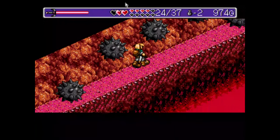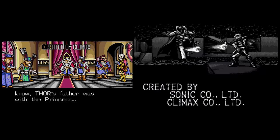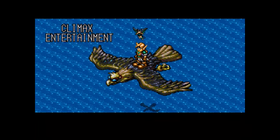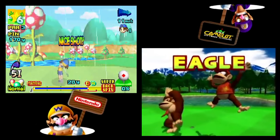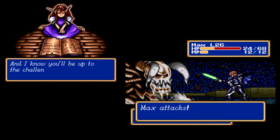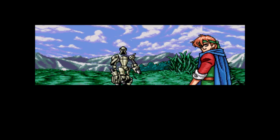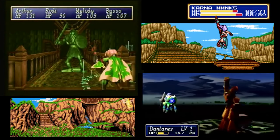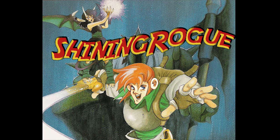Before delving further into the gameplay, let's examine the interesting history behind Landstalker's conception. Both Shining in the Darkness and the original Shining Force were developed by Climax Entertainment and Sonic Co., aka Sonic Software Planning, aka Camelot, who ironically enough never made a single Sonic game but has developed numerous Mario sports titles. The third game in the series was to be Shining Rogue, a light-hearted action RPG chronicling the adventures of Max following the defeat of Dark Dragon. But sadly, creative differences split their collaboration for good. Sonic Co., a first-party developer for Sega, naturally retained the Shining license, and Climax was forced to rebrand their brainchild as Landstalker.